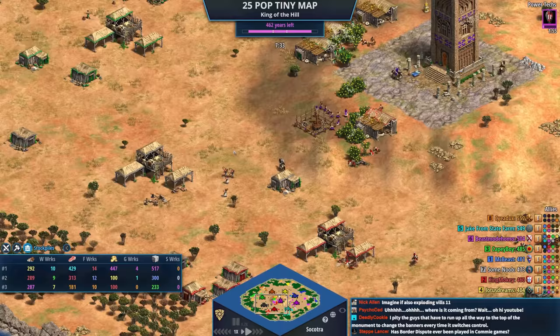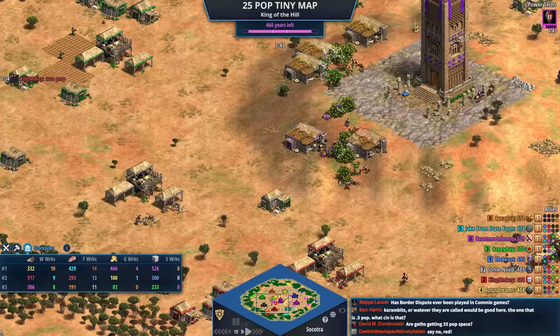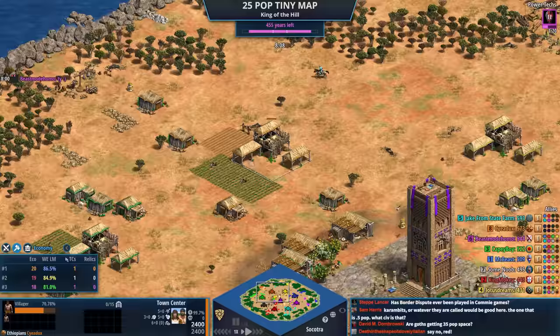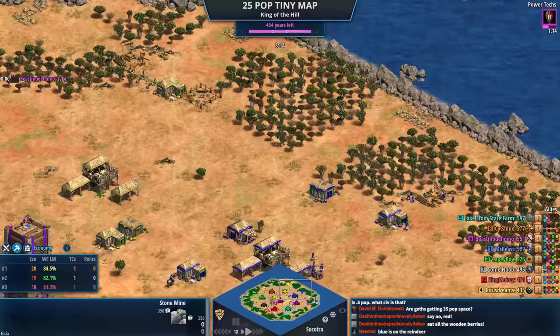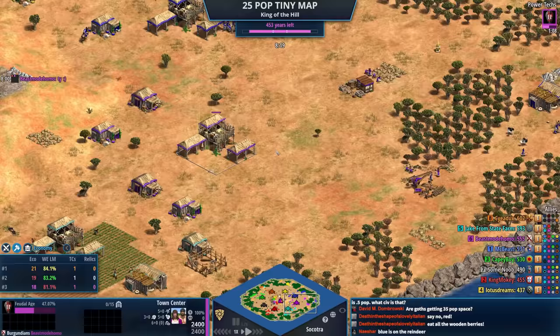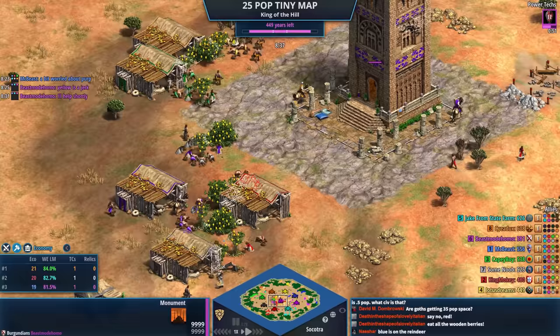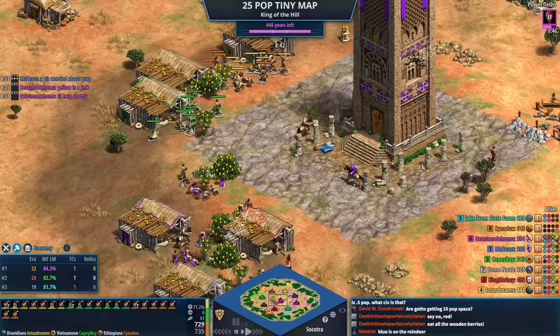The rule of King of the Hill: you usually don't want to be the first person to go to the middle. It's different here because you can only get 25 villagers, and already orange is at 20 — it's going to reach a point where you have to delete villagers to make army. It's going to be extremely important to see who's mining stone, because you could maybe drop a castle towards the middle.